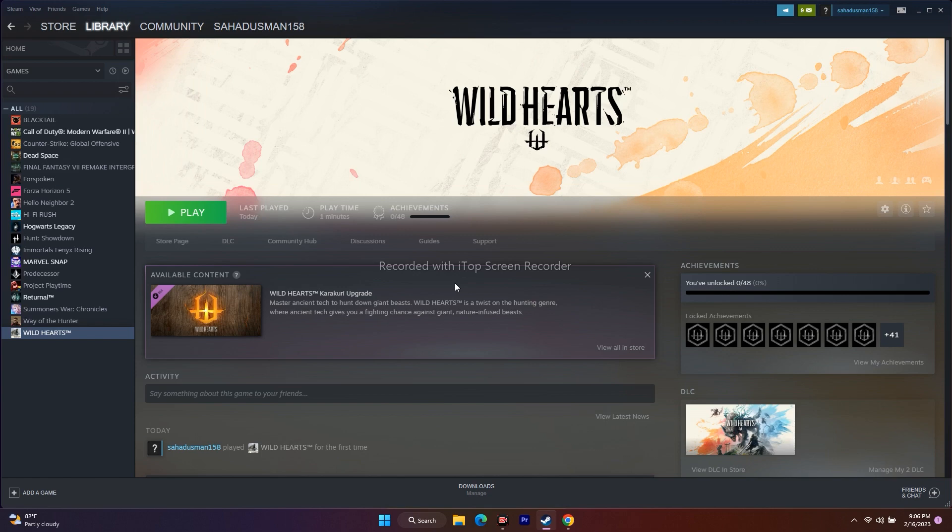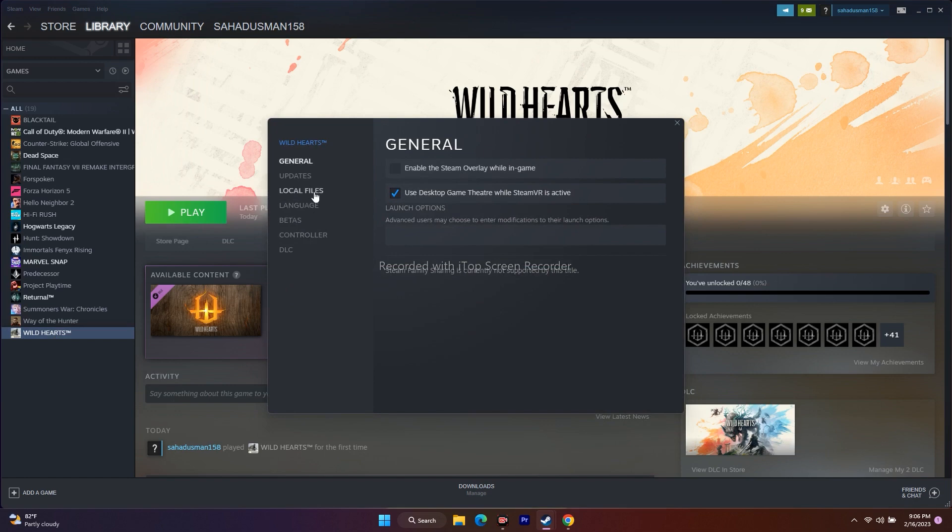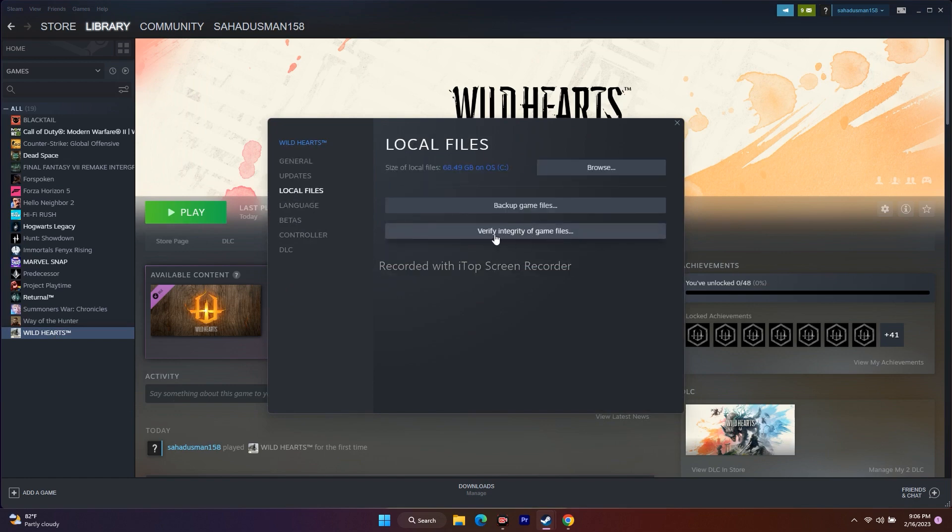The next fix is to verify the integrity of the game files, which is going to fix a lot of issues. To do this, right-click the game in Steam, go to Properties, then go to Local Files. There is an option called Verify Integrity of Game Files. This will fix the issue if any files are corrupted or missing.